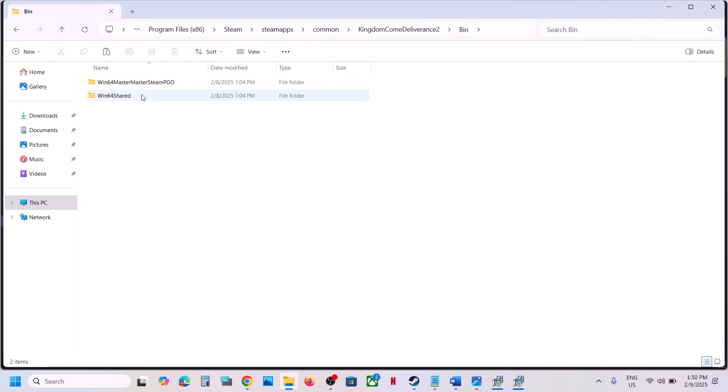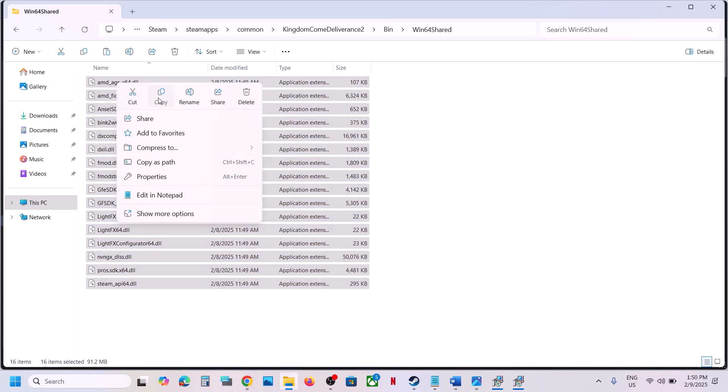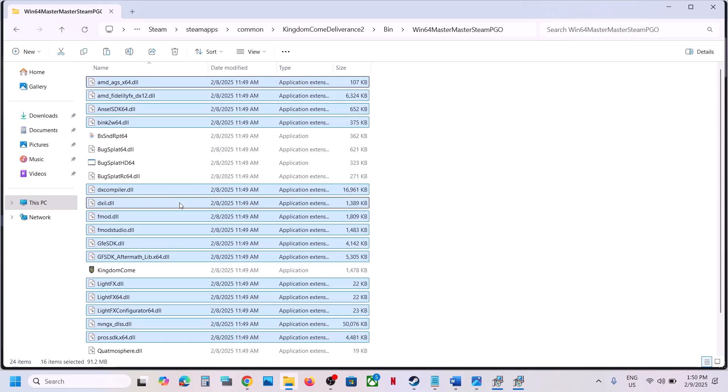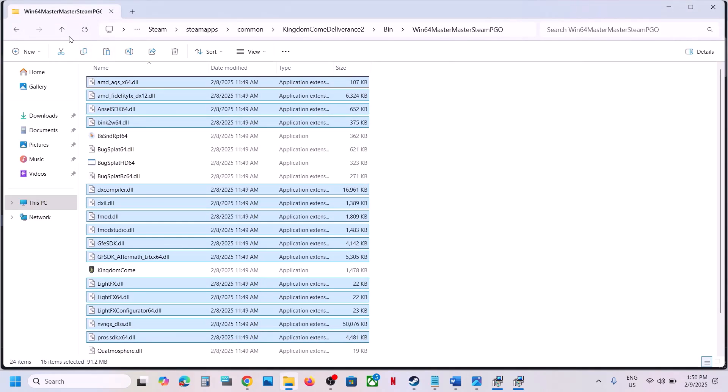Now open the bin folder, then open the win64 shared folder. Copy all the files. Once copied, go back one level and open the win64 master master steam pgo folder, then paste all the files there.